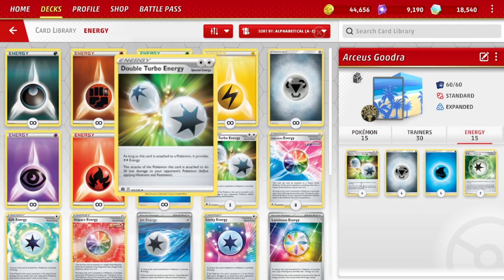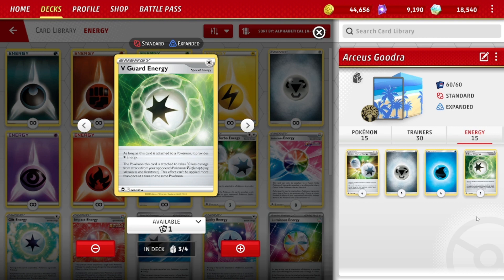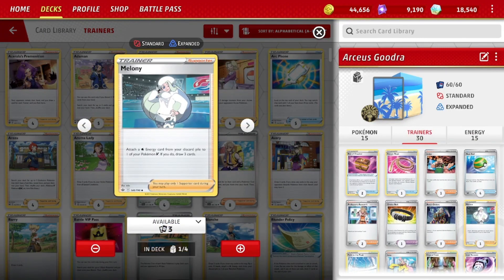In terms of energy: four DTEs to set up the Arceus, which is really key to get things going. Because Gudra's tanky, we play three V-Guard energies, which provide a Colorless energy — Arceus is just Colorless, and Gudra is Metal, Water, Colorless — so V-Guard works on Gudra as well, making it take 30 less damage from your opponent's V-Pokémon. Then four basic Metal, four basic Water. I'm going to play Melanie in the deck: attach a Water energy from the discard pile to one of your V-Pokémon and draw three cards — a nice option, just one copy in this deck.